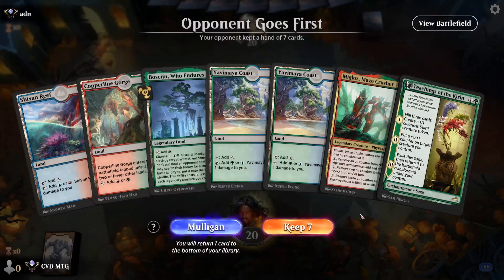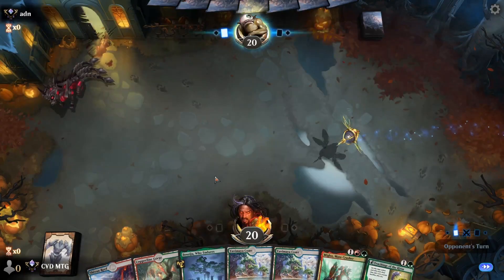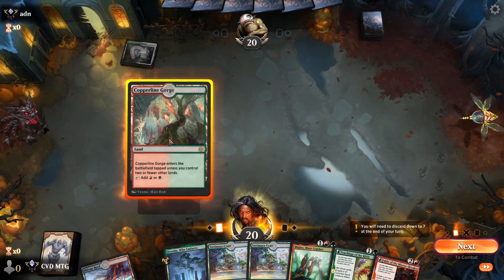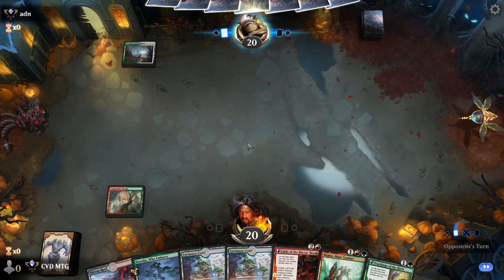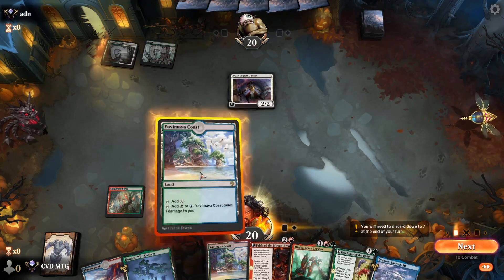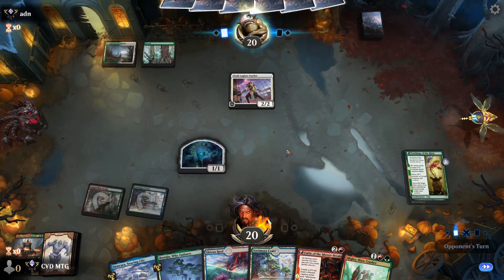Game one. Hand is looking a little rough — kind of want to mulligan, but we at least have a Basayu for some extra interaction and we should have all the lands we need, so hopefully we don't draw too many more. Opponent's going to start it off with the Farmland. Let's play our Copperline Gorge and pass. They play a Forest — so this looks like enchantments counters. Let's get our Yavimaya Coast down and play a Teachings.